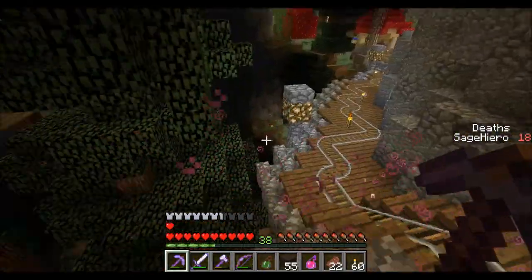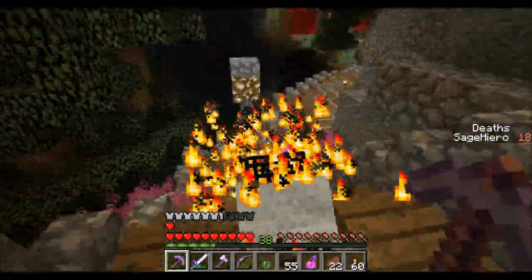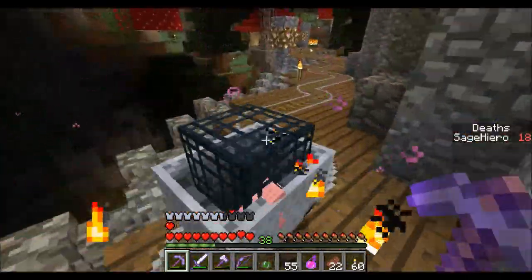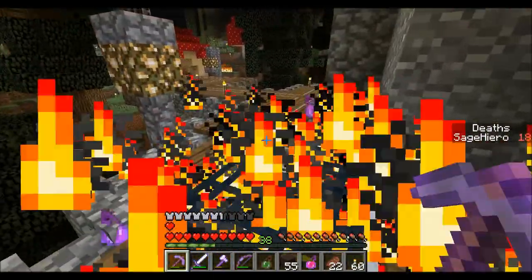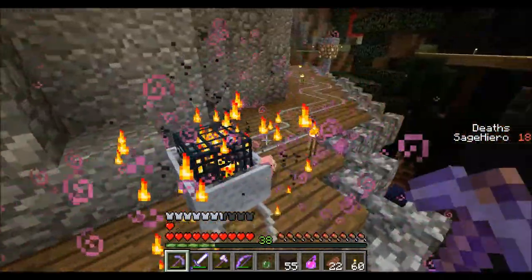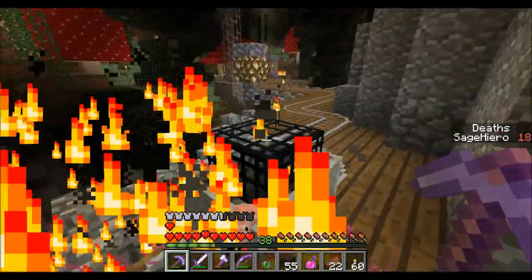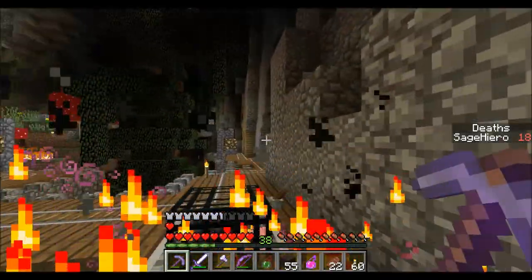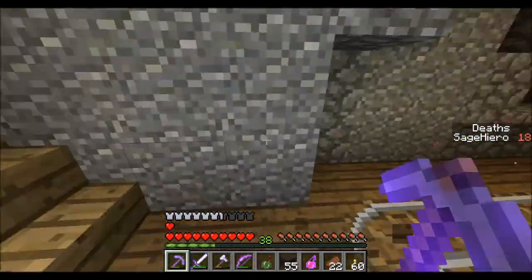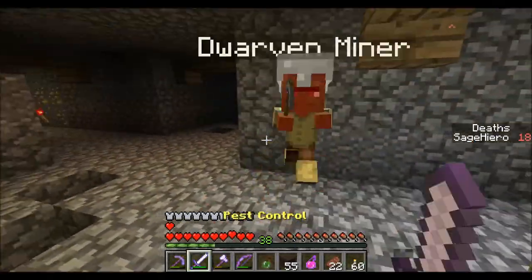I think we'll do this at another time — collecting all the lapis down there. Let's just try to find the crystal for now, and the other emeralds. I'm just going to push this along and flip the switch. There was a little hole over here that we found last time. Let's stop here for the mine cart and head in here.